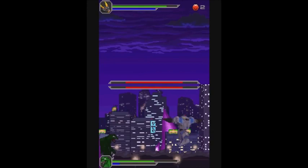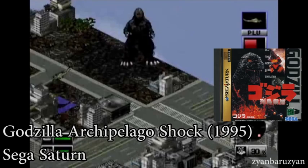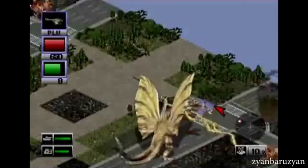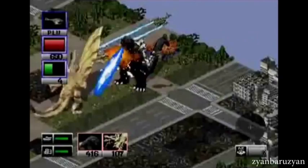First we have Godzilla Archipelago Shock, released in 1995, developed by Sega for the Sega Saturn. Once again, we have a strategy Godzilla game — man, what's with Godzilla and strategy games? You as the player control the military, directing your tanks and military equipment on a 3D isometric playing field to attack Godzilla. When you attack Godzilla or take damage from him, your health points degrade until Godzilla is defeated. Think of it as a spiritual sequel or remake of Godzilla 2 on the NES. Technically the characters are sprites in a 2D style, but the isometric design gives the game more depth. This game is definitely one of the more interesting Godzilla games.